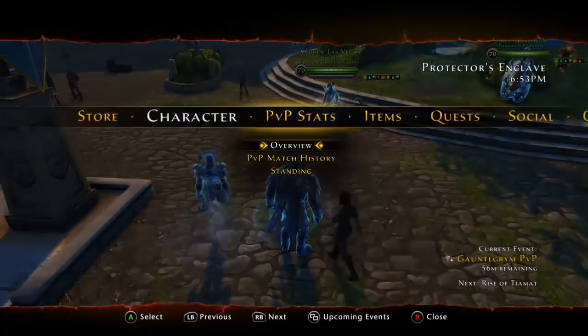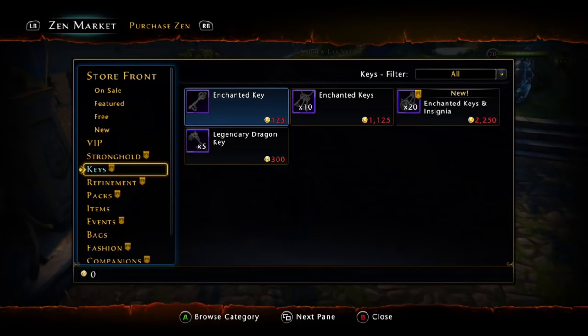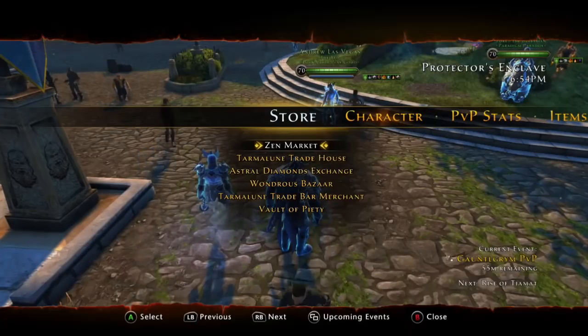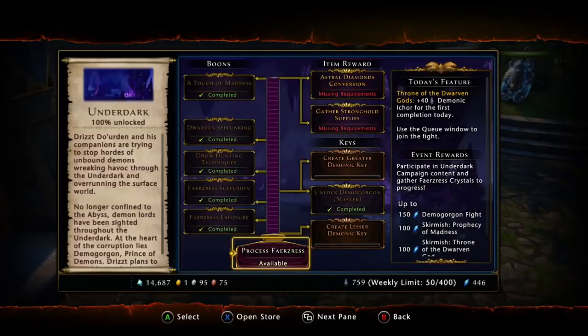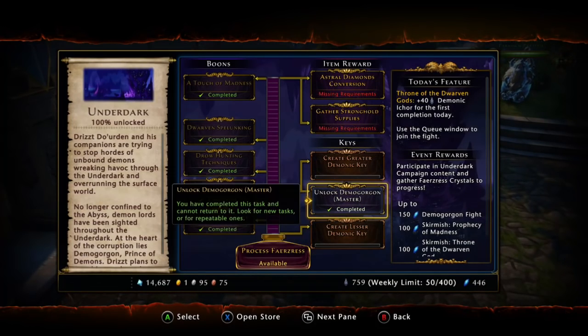The legendary dragon key — you guys are gonna get this from the Zen market. It's $3, or $3 for five keys. You can trade Astral Diamonds for Zen — I have a video on that if you want to check it out, so you don't have to spend any actual money. You don't have to use these keys, but I usually just grab five when I'm starting to do a lot of dungeon running, just in case.